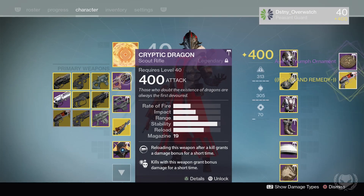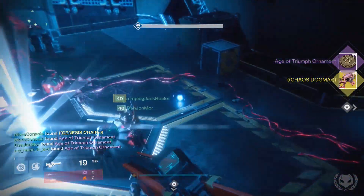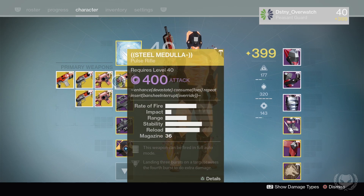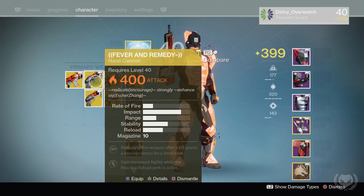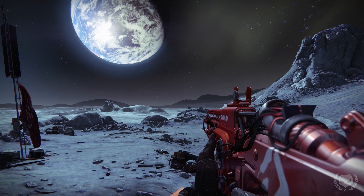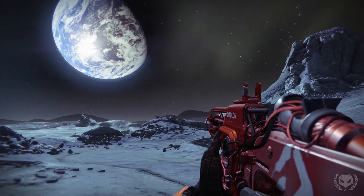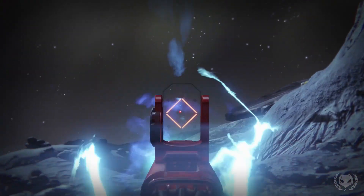I got Fever and Remedy again as well as the Chaos Dogma. So as I said, these are the final four exotic raid elemental primaries for the collection. We have the Pulse Rifle which does void damage, the Scout Rifle which does arc damage, the Hand Cannon which does solar damage, and the Auto Rifle which also does solar damage. These are going to be some excellent weapons to use in PvE — definitely some of the best weapons you could pick if we're strictly talking about primaries.